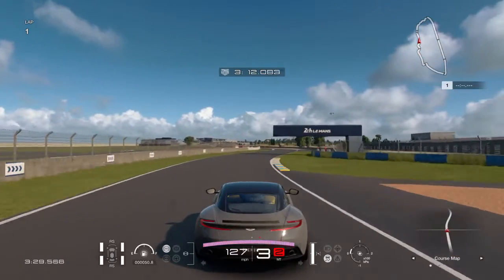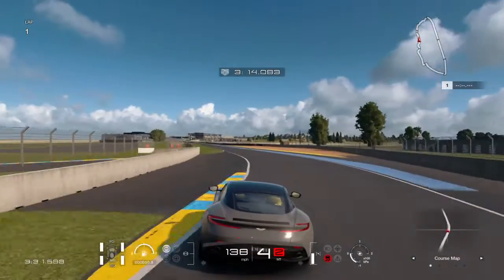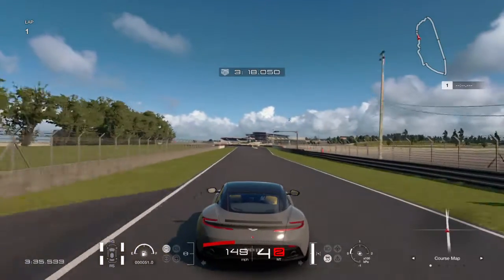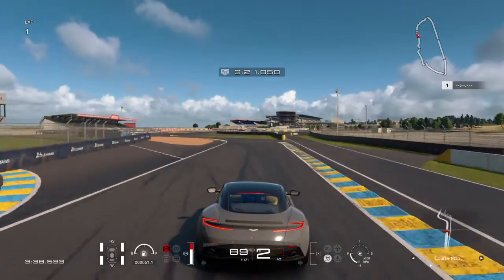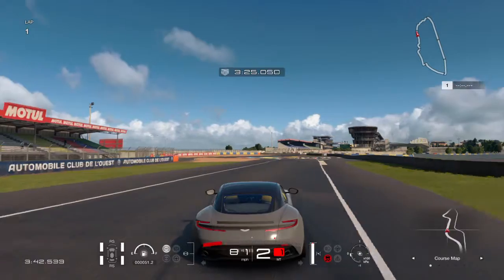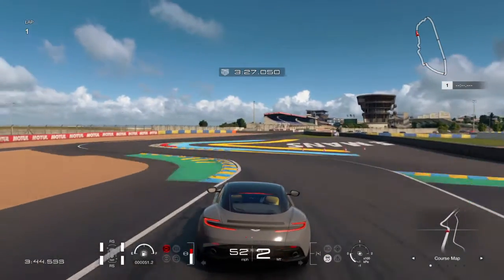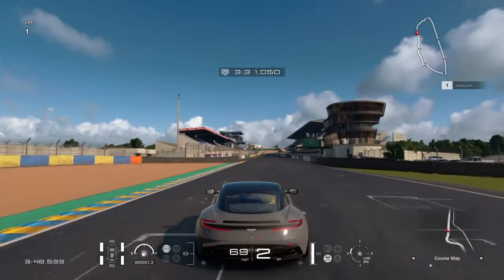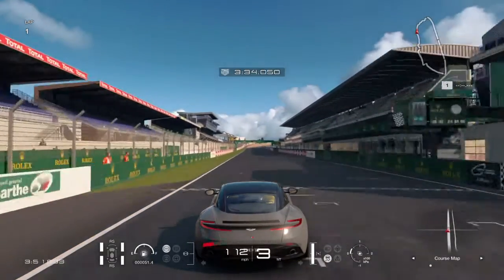This car handles really well, actually. When you think you're about to spin, it recovers beautifully. It does help to take your foot off the gas — or in this case, take your thumb off the X button. That's one thing I like about this game: they actually make X the acceleration button, which is the way it's supposed to be.